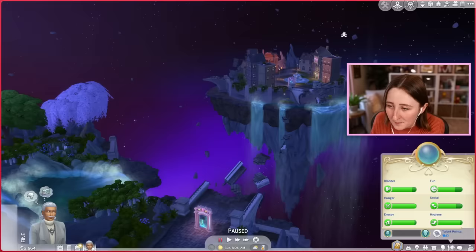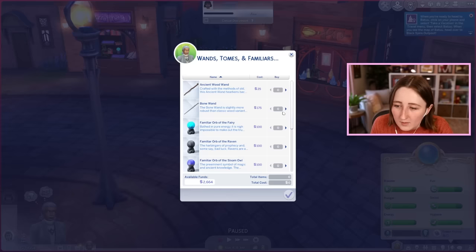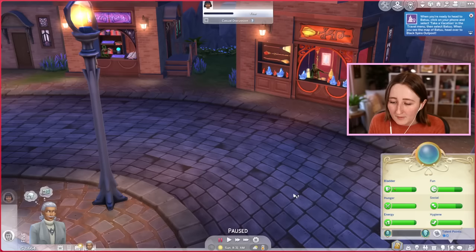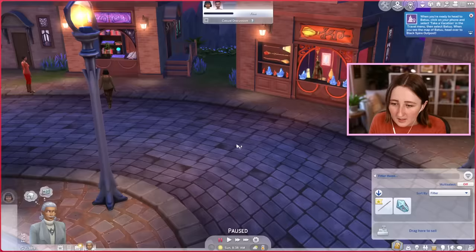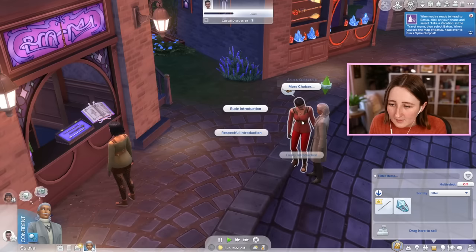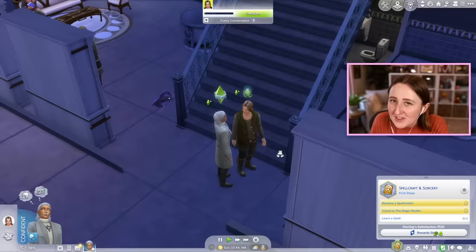There's also a whole spellbook, and you can learn all of these different spells — you can do stuff like fix things, set sims on fire. There's a lot of really cool features of the pack, and I feel like I kind of missed out on it because I was so enraged by the lots. Look at this — I was not kidding when I said this world is amazing. You can travel to these different areas, and there are little stalls where you can buy brooms and wands, with ghosts operating the stalls. I'll buy a bone wand and a familiar orb of the raven. I've got a familiar! I might also try and befriend some of these sims, since they're also spellcasters. I'm gonna introduce myself to the sages here and see if they can teach me some things.